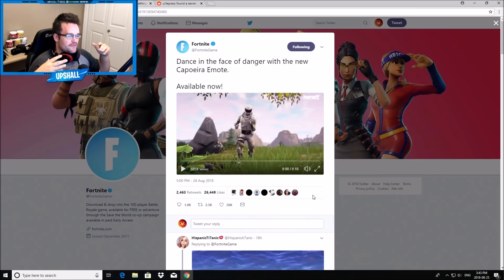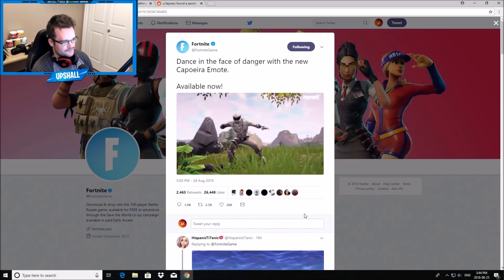Hey, what is going on my dudes? Welcome to a quick video with a little bit of theory about what's going to happen in Season 6, or at least what kind of new map locations we're going to see. This was actually leaked in the brand new Capo Era trailer. All credit goes to Reddit user Leprex, who pointed this out on Reddit — that thread has like 5,000 upvotes. Feel free to go check it out. But because there's not a 100% crossover between my YouTube channel and Reddit, I figured it would be useful to see something that is coming to Fortnite. So we'll check out the trailer here first.